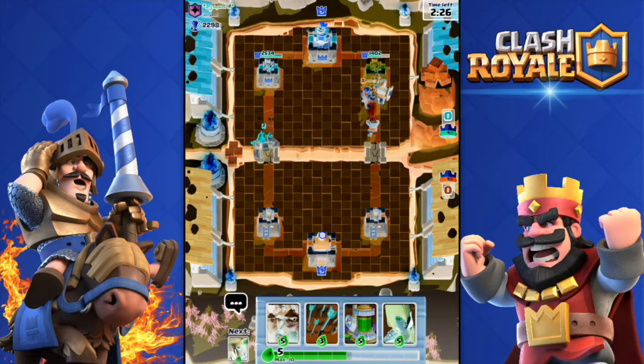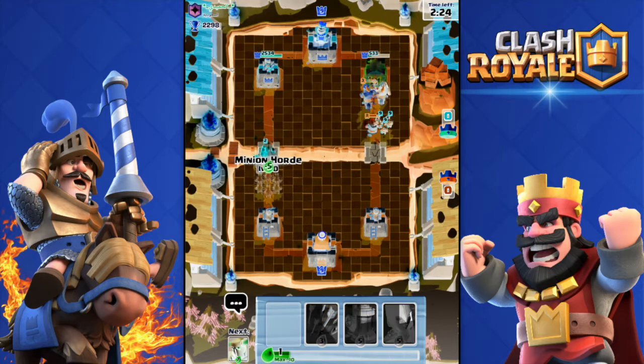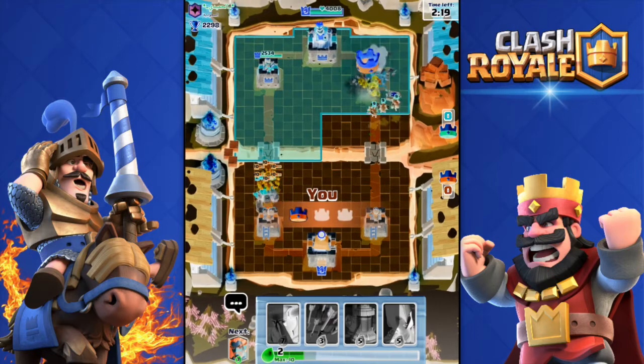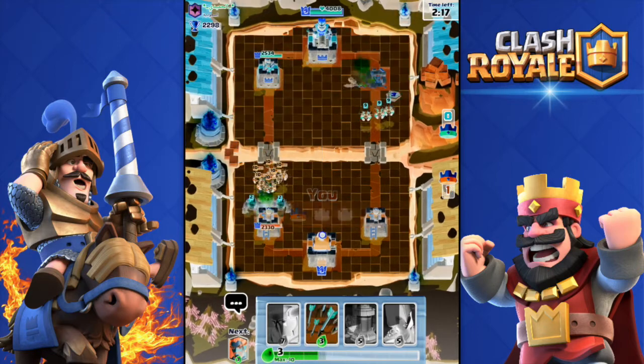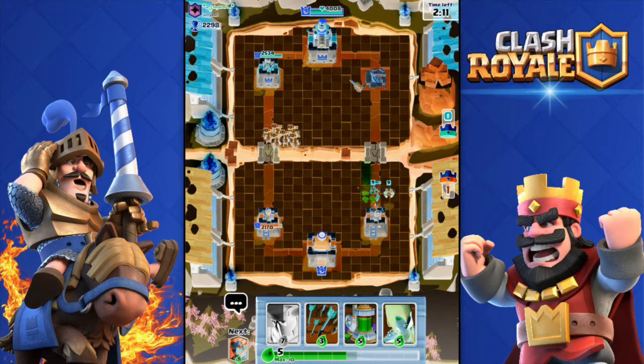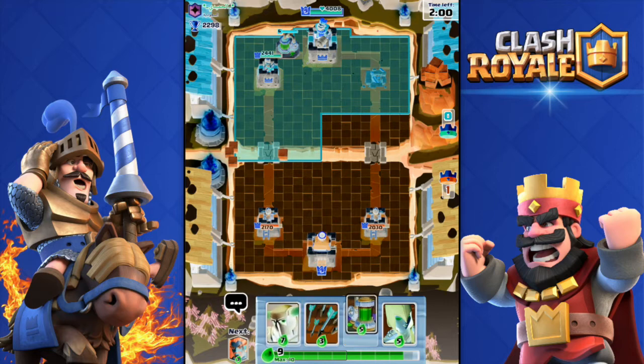I have a huge push over there with double Prince and Ice Wizard which is gonna get the tower. Will it? It is enough — perfect! He's gonna zap my Minion Horde. It's super hard to notice stuff going on. I did get his tower — 1 to 0, winning currently — and he's barely damaged my towers.